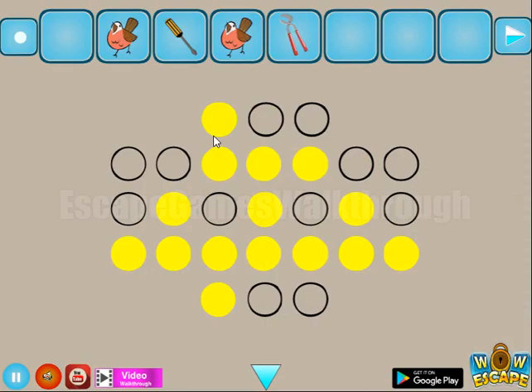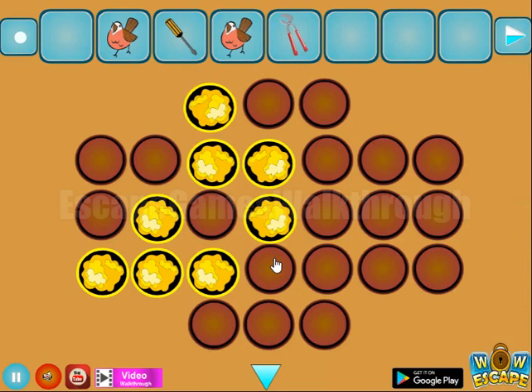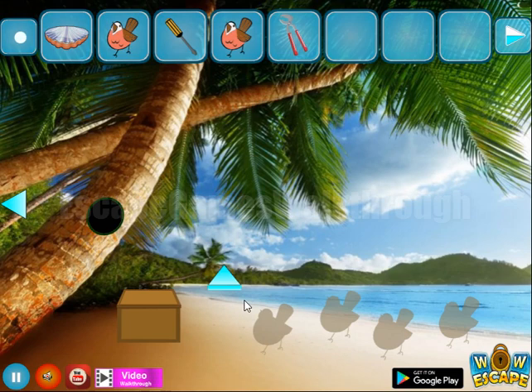Here we can see a pattern with some cells marked with dots. This pattern we need to repeat on this place. Like that we have it, and we've got a shell. Then two birds.